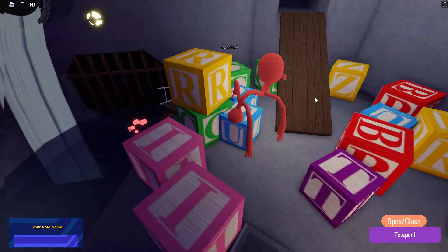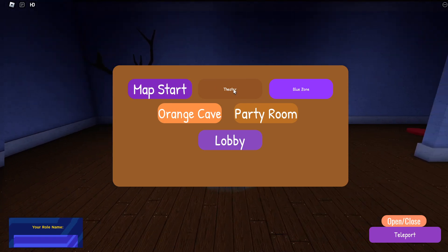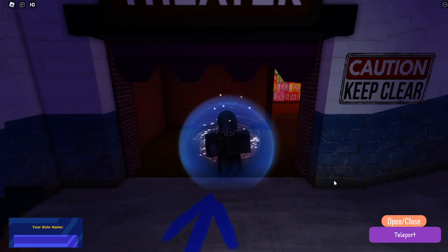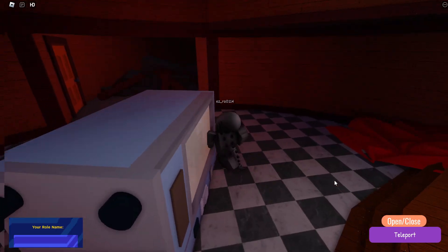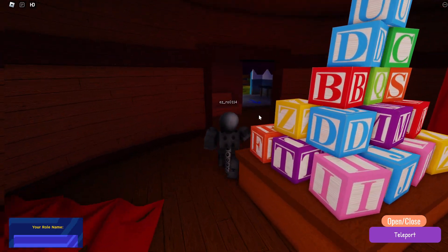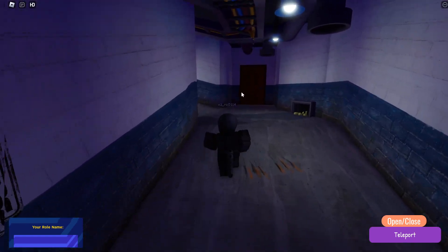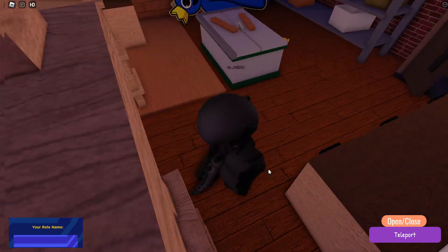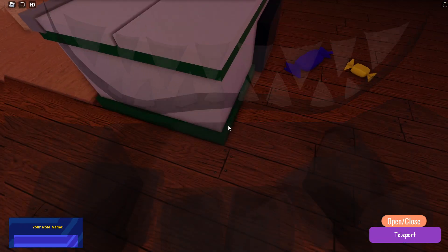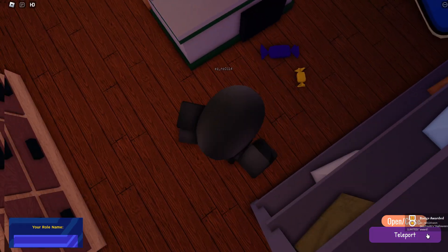I'm gonna show you how to get Melted Blue next. For Melted Blue, you wanna teleport to the theater, then go here. Actually, I'm supposed to go there. You wanna go here, then to that room right there, you see? Go inside, go this way, and there should be a bunch of candy here. Go to the candy and you should get the Halloween limited.